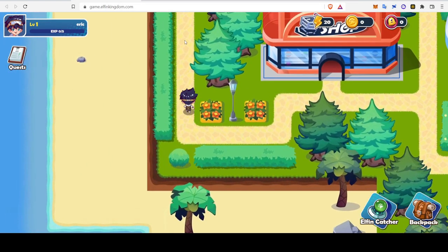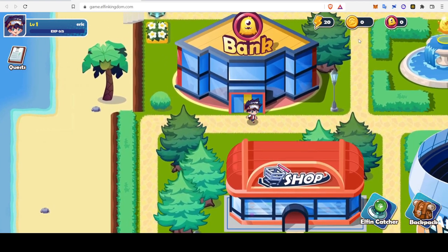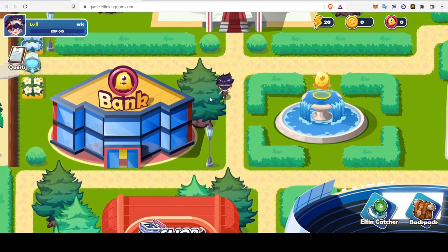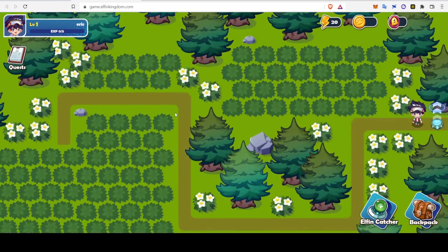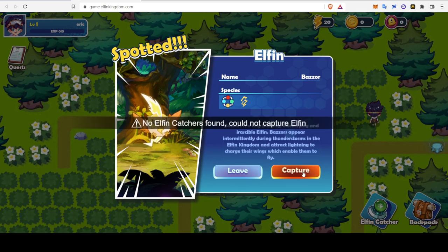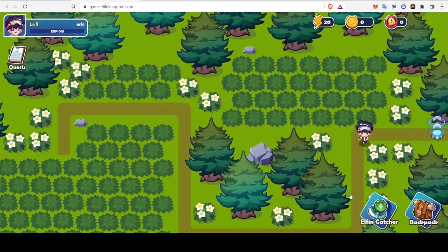I don't know if I want to shop, I don't even have any money yet. Bank — okay, I can't even go in these things. I guess I am supposed to go this way. There's a tiny buzzing electrifying thing. Let's see if we can capture. Elfin catchers not found. Okay, so I need an elfin catcher — it's like a pokeball.